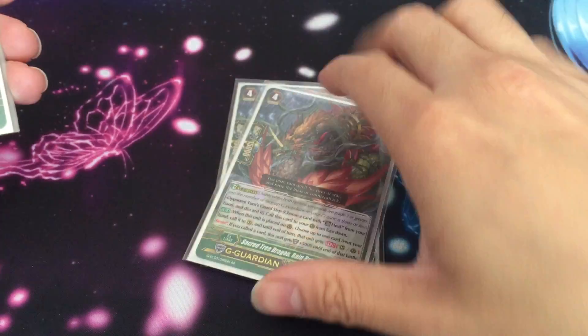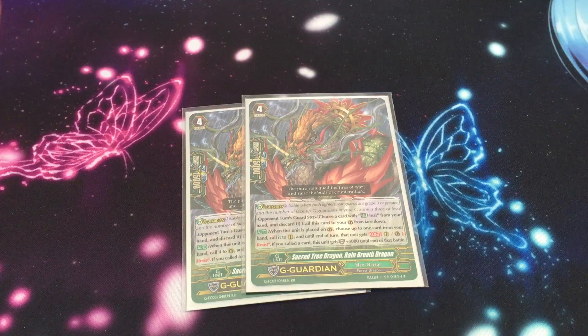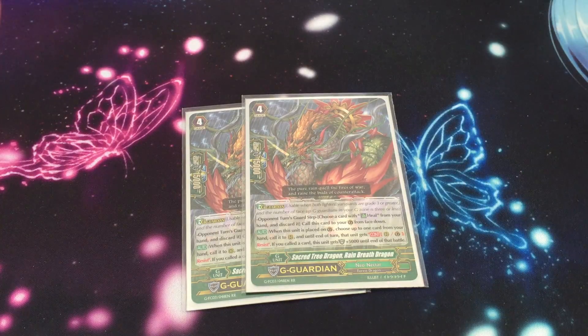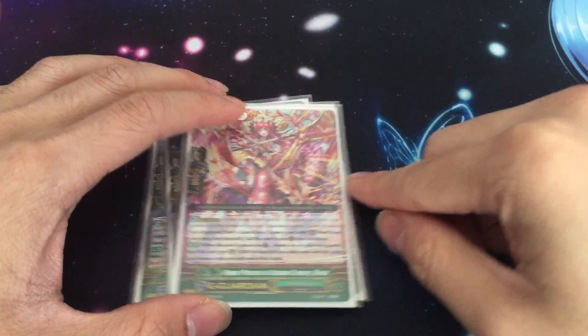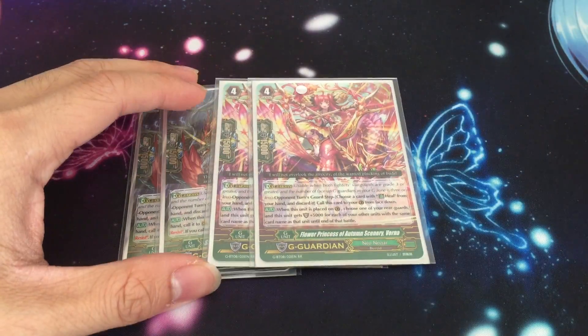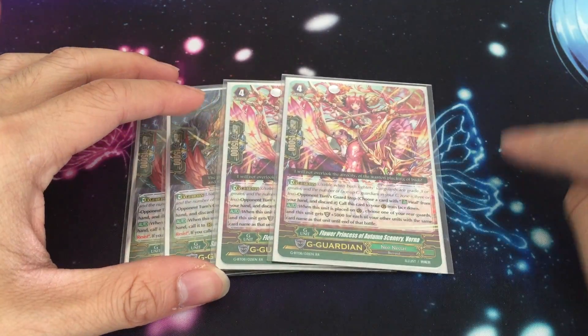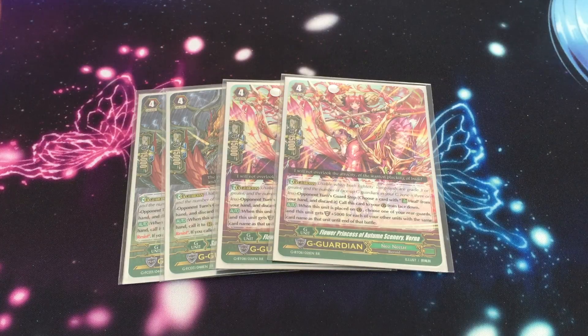G guardians: two Rain Breath Dragon from the Fighters Collection — simple, you gain 5k shield and if you call a card to rearguard circle, the card you call gets resist. And two Verna, the new G guardian from GBT-08 — she's really good. Skill: when she's placed on guardian circle, you choose one of your rearguards and she gets plus 5k for every other copy of that card in the G zone. So I'm actually getting plus 20k shield for a full total of 35k shield, which is pretty good.